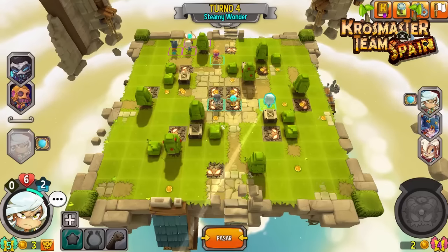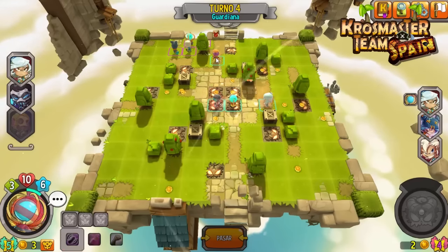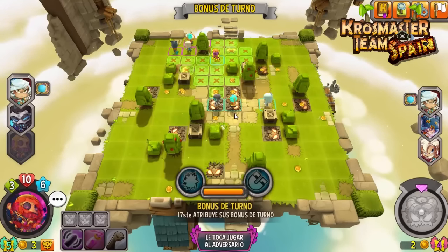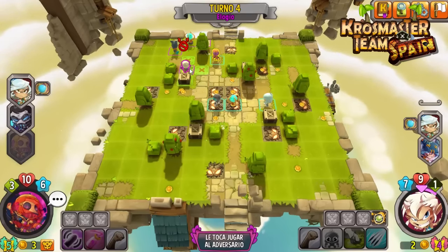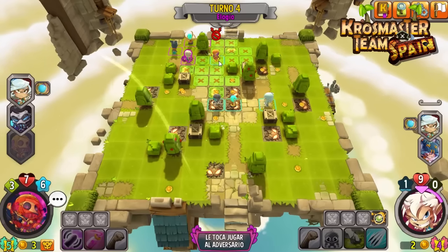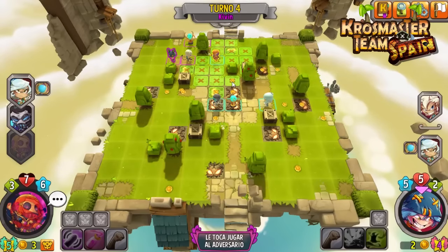Con Steamy Wonder voy a hacer recolección de monedas y acercarme bastante. Tengo ahora 3 monedas, no puedo comprar nada. Pero él en este turno sí va a poder comprar bastantes cosas que me fastidien. Lo que me interesaba era curarme un poco a Arthur. A Kong lo tengo con 10 de vida, si se arriesga yo luego puedo rematar. Elogio va a comprarle el boost de más 2 de daño. Kibin se teletransporta, nos ataca dos veces, nos hace 3 daños. Nos lo deja a 7, pero ya no puede atacarnos más. Kong usará sueros y puede curarse toda la vida.